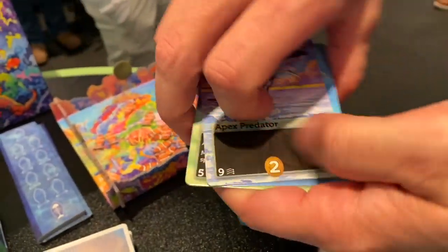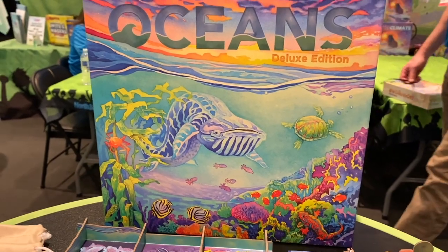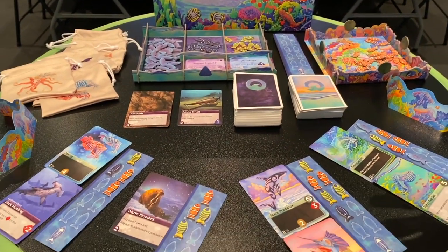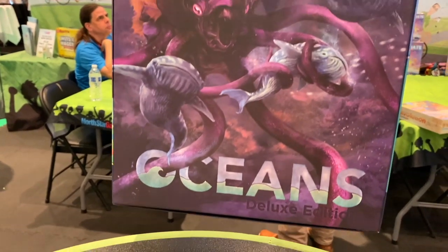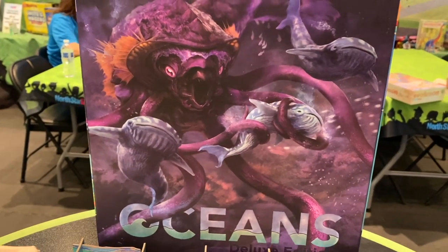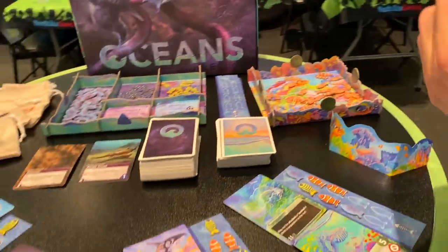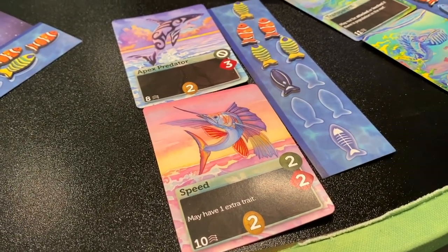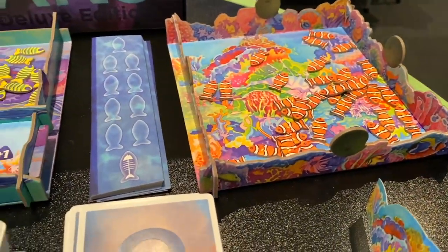The game has one deck of cards creating an oceanic ecosystem, designed with input from a professor of marine biology. There's also a second deck called The Deep — 100 unique powerful cards representing the unknown, where you never know what powerful crazy thing you might find. On a typical turn you play one trait on a species to adapt it; for example, the Apex Predator now has Speed and can escape other predators and attack better.